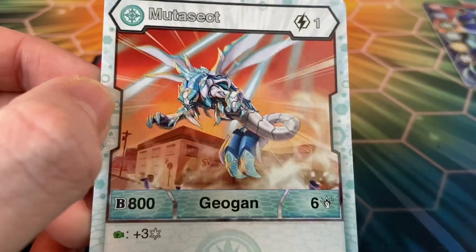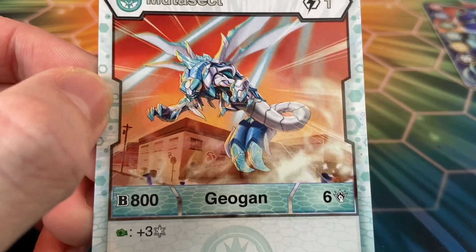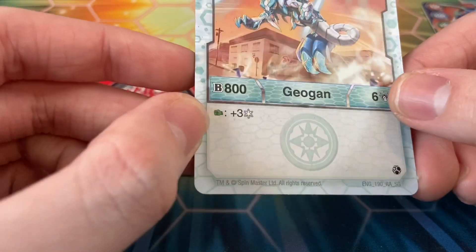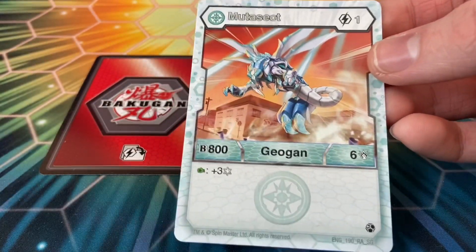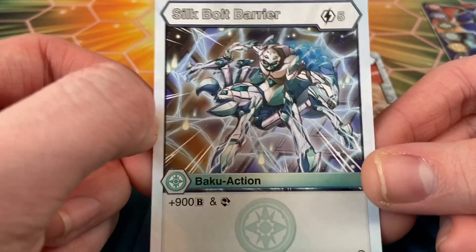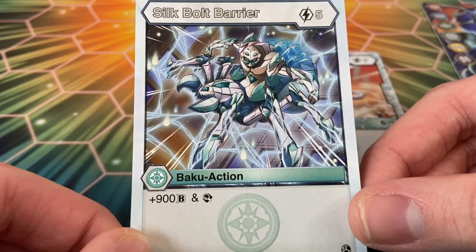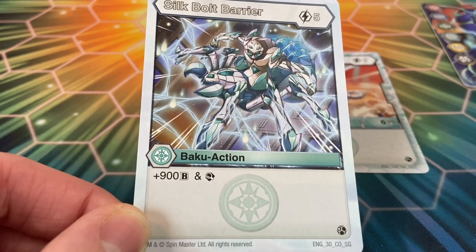I can kind of see where he gets the humanoid arms from now that we have this picture of him. It has 800B power, 6 damage, and then plus 3 Frost on a Green Fist — this is definitely a very, very cool card and I can definitely see people using this. I hope that we get more one-cost Geogon in the future. The next card here — this card was actually in the Sharktar starter deck, I believe. We have Silk Bolt Barrier for 5 plus 900B power, and you get to scan, which is pretty cool.